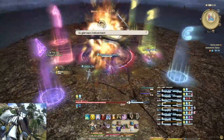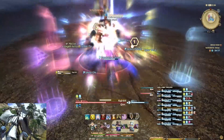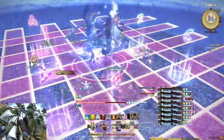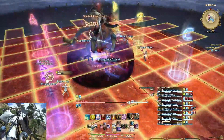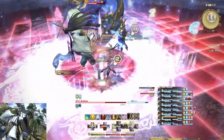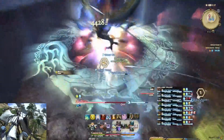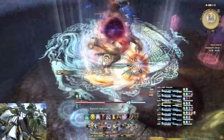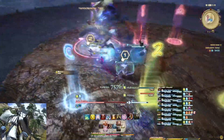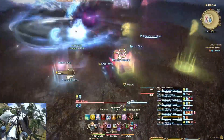Hier ist ein langsamer Zeitraffer bei Kojikiri eingefügt. Die Gitter-AOEs wechseln sich ab – als erstes geht ihr zum ersten Sicherheitsbereich und dann zum nächsten sicheren Bereich, wenn der von blau auf rot wechselt. Dann kommt das Drachensymbol: drinnen bei Sairio stehen und danach außerhalb. Sollte das Yin-und-Yang-Symbol als erstes erscheinen, dann außerhalb und danach innerhalb.